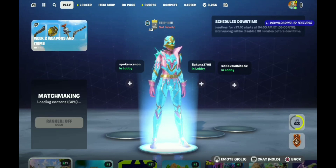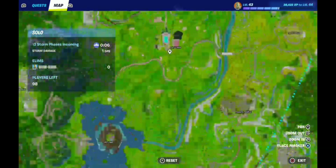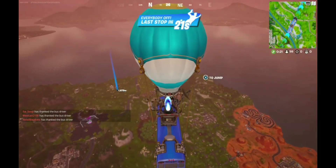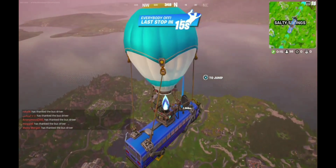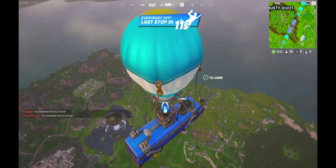Whenever you're ready, just start a solo game or whatever game mode, and I'll get back to you whenever I load in. So whenever you load in, you want to locate the Lazy Links POI with the map, and you want to jump on the tennis court, which is that little reddish-pinkish area. There should be two golf carts, sometimes there's one. Make sure to grab a gun.